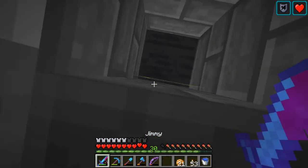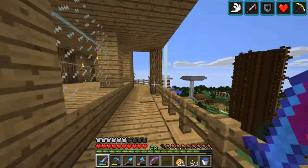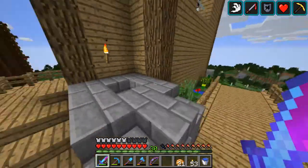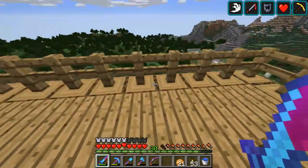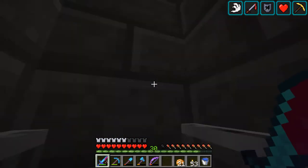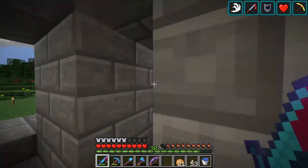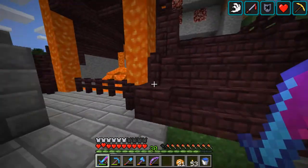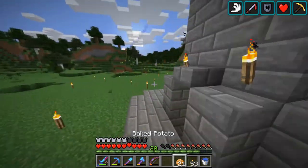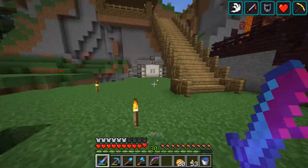I am in a world backup right now so if I destroy anything it doesn't really matter. Over here there's an elevator — I should replace these ladders with trapdoors to make it go faster on the way down. This area is slightly unfinished as well, but I spent like four hours doing decoration stuff since last episode and I really wanted to record this.